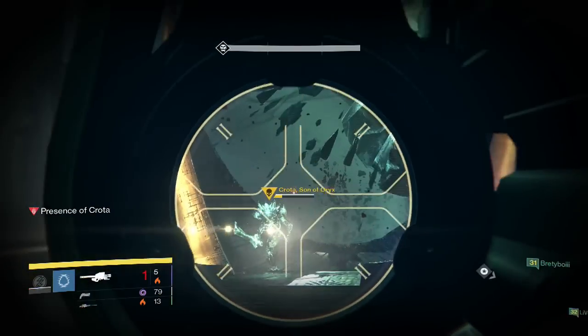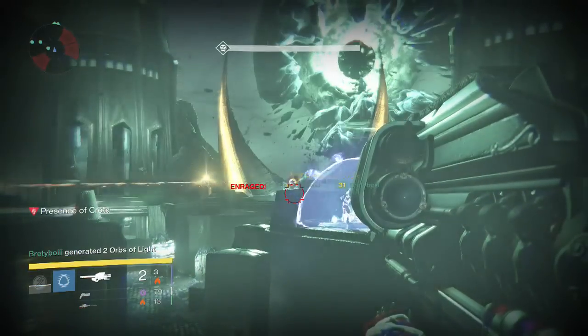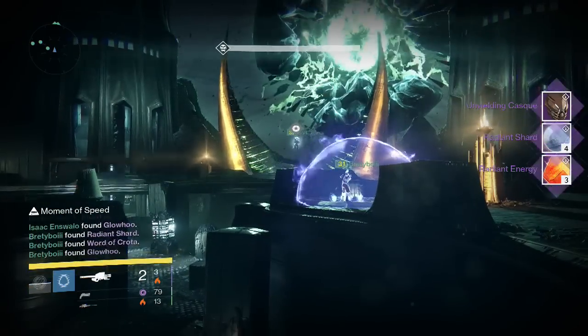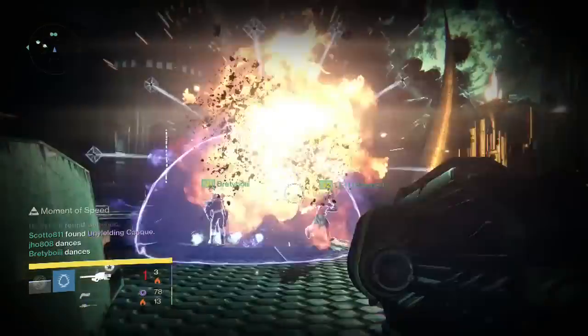I've recently gotten Thunderlord pretty often — almost every week for the past how many weeks. And then going into my Hard Mode Crota Kill for my Hunter, we were able to get the Unyielding Cast Helmet, four Radiant Shards and three Radiant Energy. I believe no exotics dropped for my team on that one either, so pretty unlucky there.